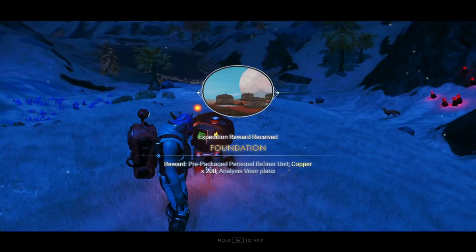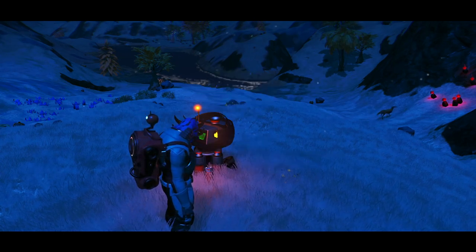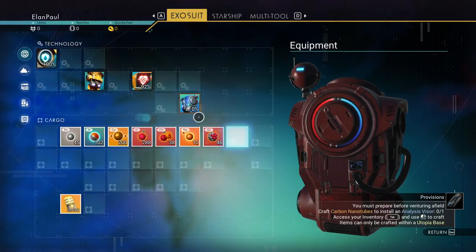Go ahead and take your reward. You get a pre-packaged refiner unit, copper, and an analysis visor plan — so you get your analysis visor right away. To build it though, it requires a little bit more. Let's get the personal refiner put in here. We're going to put some carbon in it — I'll use condensed carbon for now.